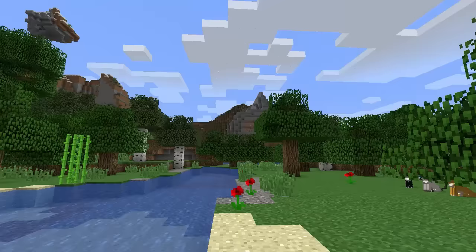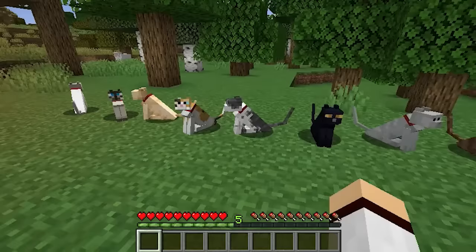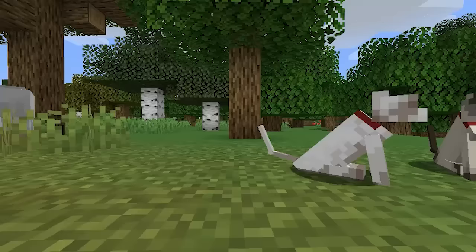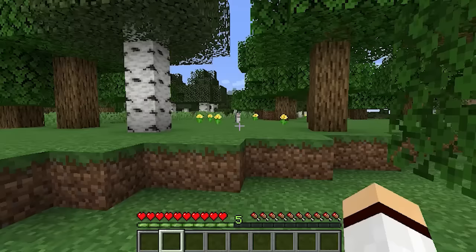Prior to the 1.14 update we have three unique different types of cat skins. However in late September 2018 at the Minecon Earth livestream for the 1.14 update, it was announced that the cat would be receiving eight more unique skins along with a ninth secret skin. During the snapshot phase for the 1.14 update all eight of these cat skins made it into the game and they look absolutely fantastic.